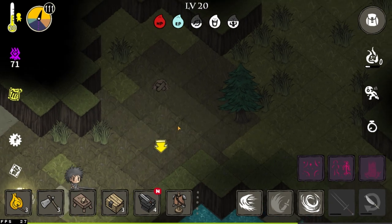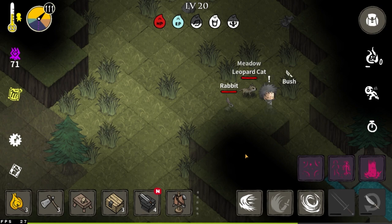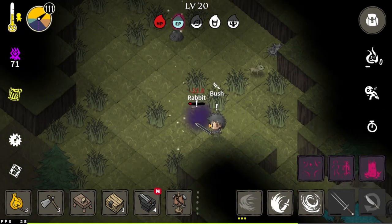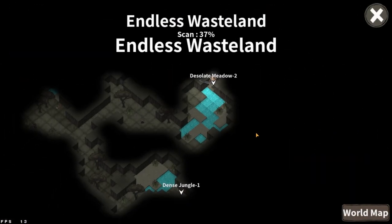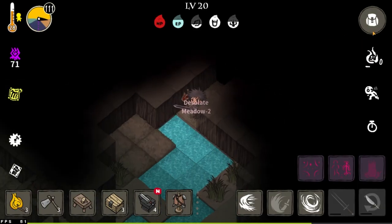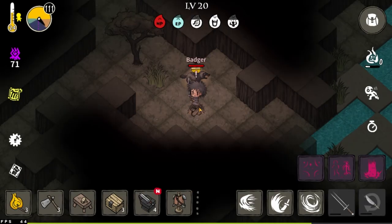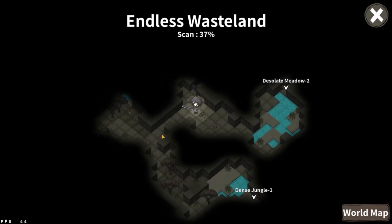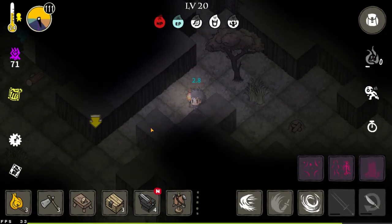The thing with the goats is that you do get a free source of food, but it takes a while for them to recharge their milk. The Endless Wasteland is over here - we've only explored 37% of it. I remember the Snowy Ridge is connected to Desolate 2, but I need to figure out what's connected to the Endless Wasteland.